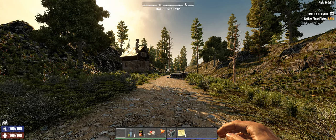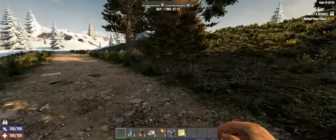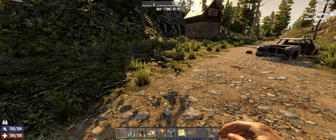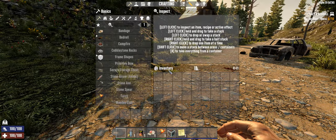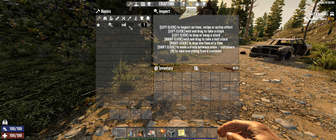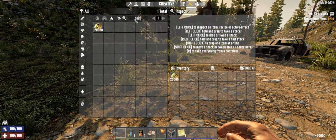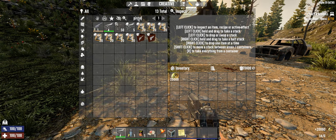We'll showcase NPC mod's new player actions. They are meant to control the NPCs that you've hired. As you can see it's day one, we'll start a new game and the first thing we'll do is give ourselves some coins, maybe a pistol, and some ammo.